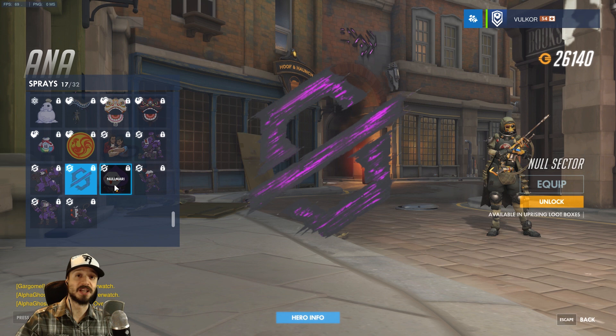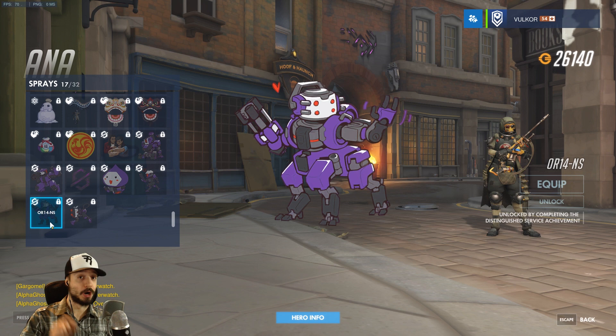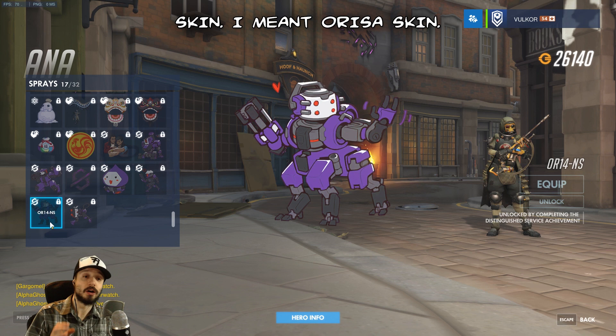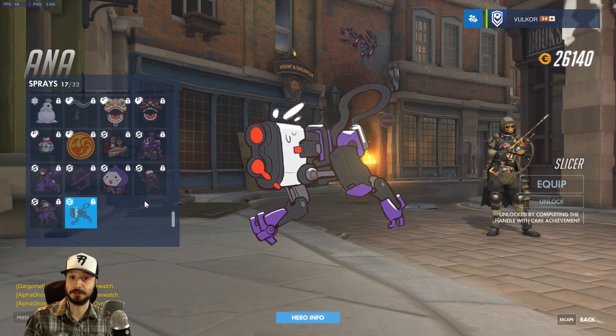There's also Null Mari, Null Trooper, and OR14-NS. I suspect OR14-NS will be the boss you fight at the end of this event, and hopefully also an Orisa spray. OR14 being an earlier model than the OR15 — Orisa being an OR15A, augmented or advanced. And Slicers. These are probably all the enemies we'll be facing in this event, just their cute versions.